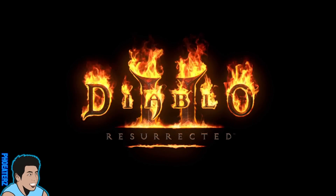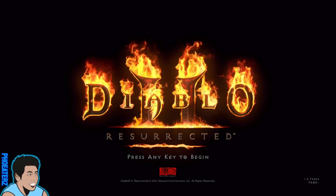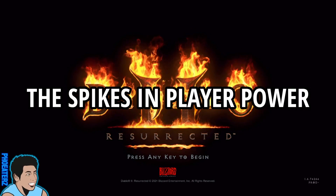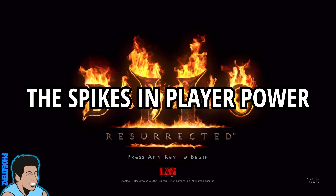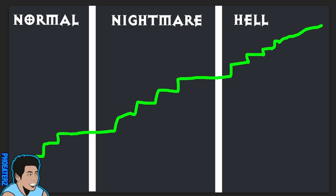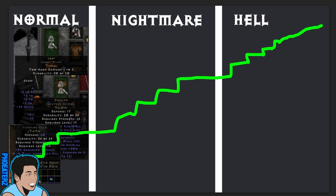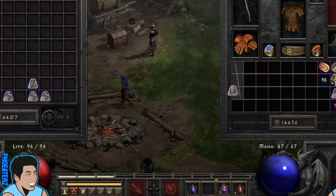So what does Diablo 2 do to get players excited about items that Diablo 4 needs to introduce? It's specifically the spikes in player power as you go through gear progression. When you play through a character in Diablo 2, the progression looks like this — lots of spikes in power. Diablo 2 has three difficulties, and there are clear items to farm in each. For Normal, there's the tir helm, the Stealth runeword, the Leaf runeword. To get these, you farm the Countess, get the runes, and make the runewords.